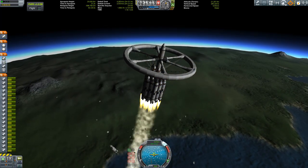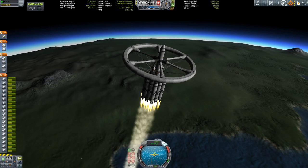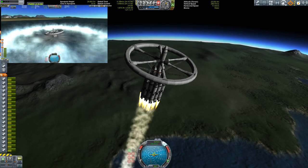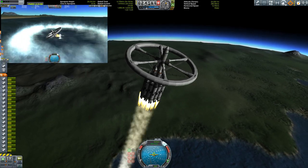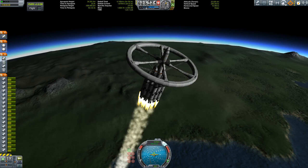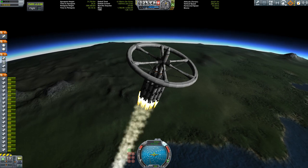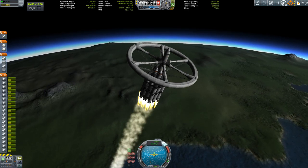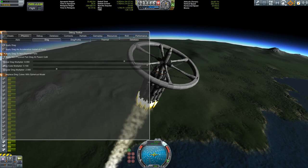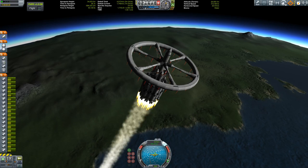And there we go — separation of stage one confirmed. Now we're finally getting into the upper atmosphere where drag is not as much of an issue. If some of you remember my failure with almost water-landing, you can watch that on the video on the left. Just for reference, this video is sped up to four times regular speed, so you can imagine — you can see me using the debug menu to activate the drag information.